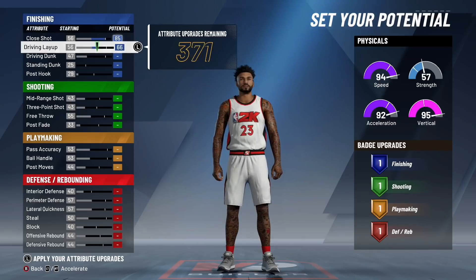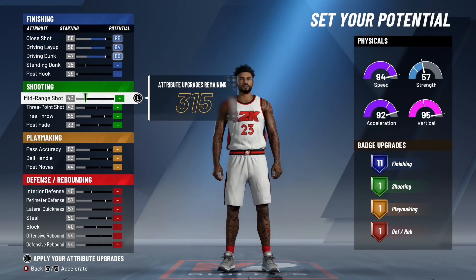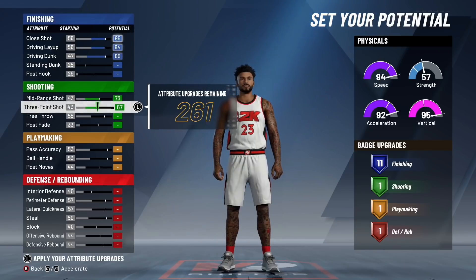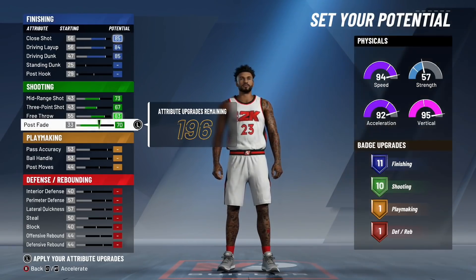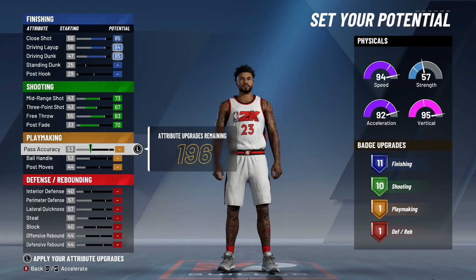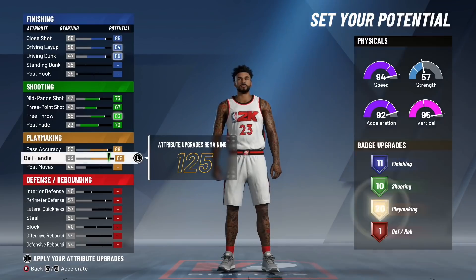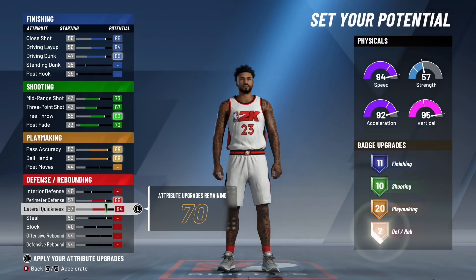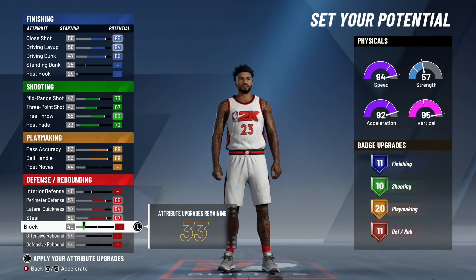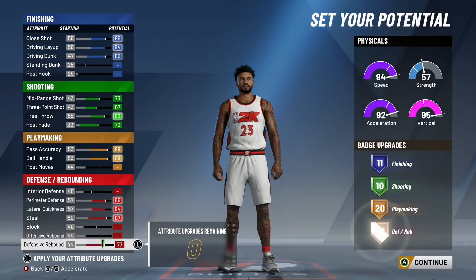You are going to max out your close shot, max out driving layup, and driving dunk, which will give you 11 finishing badges. Max out mid-range, three-pointer, free throw, and your post fade — put this to a 70, one point off the max. Pass accuracy, put this one point off of max to an 88, and max out your ball handling. Moving on to defense: max out perimeter defense, lateral, and steal. These remaining 33 upgrades — put that on your defensive rebounding. That will give you a total of nine extra badges, 20 defensive rebounding badges in total.